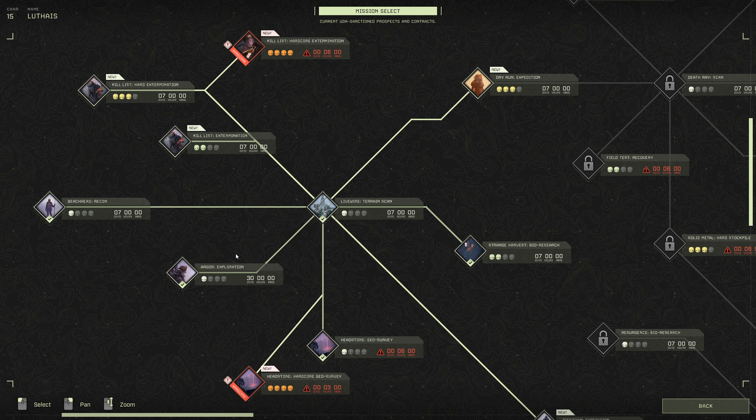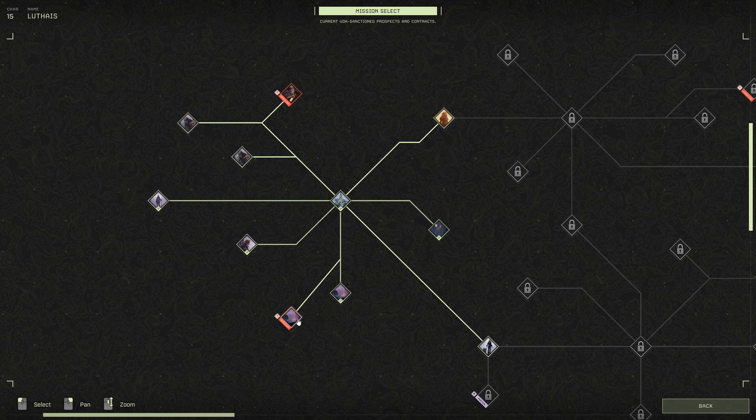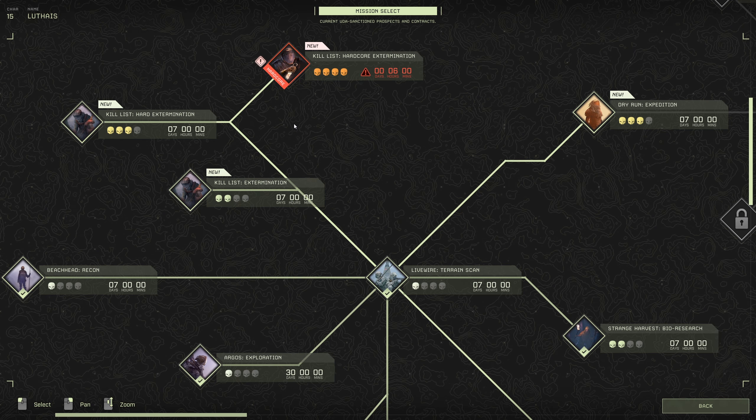Hopefully they'll still remove this timer for us, but these hardcore sessions are very cool. I want to teach you guys how to do these missions easily. If you want me to do the hardcore expedition, let me know, but it's going to take us longer to get to the end. So we've got a hardcore mission here - Kill List for seven days with two skulls, Kill List Hard, and Kill List Hardcore.